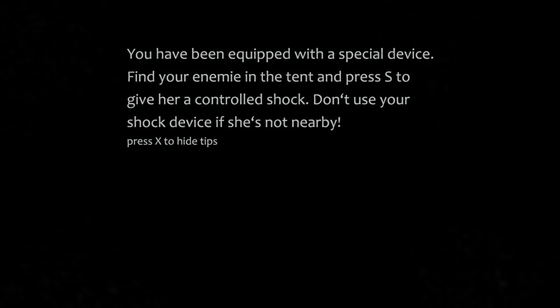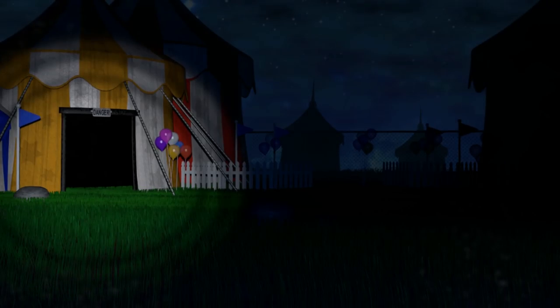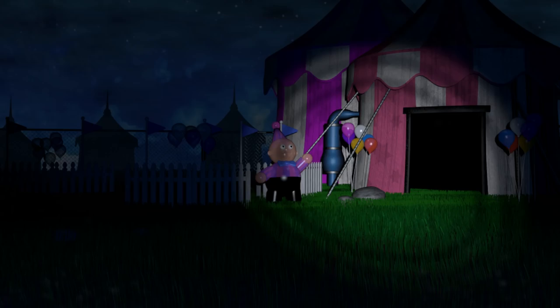Oh no, this is creepy. I pressed S — okay, I gave her a controlled shock. Baby Geist, I don't know where you went. I hope you're okay and not angry at me for doing that. It had to be done, I'm sorry. This is scary. Let's go ahead and turn around — I'm guessing she's over here. I don't know how to tell where she's at though. There she is! Controlled shock. Okay, we got her. Is this the whole night? Wait, there's no timer. Is she like a boss fight?